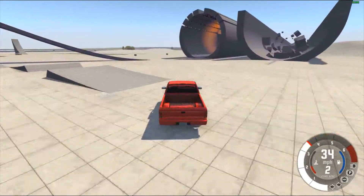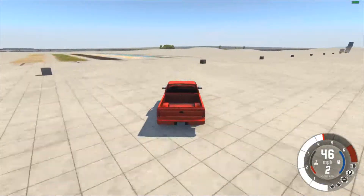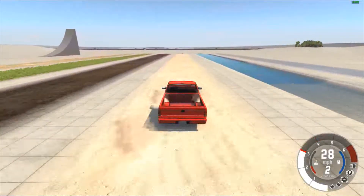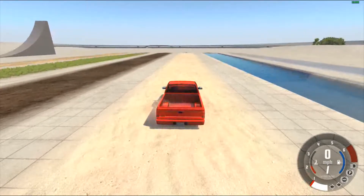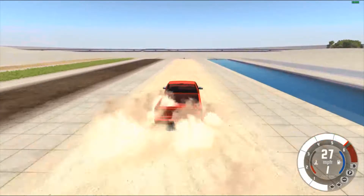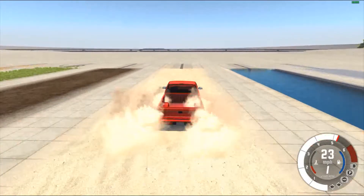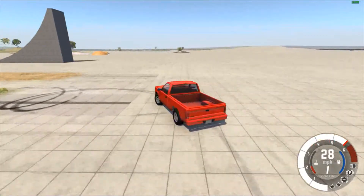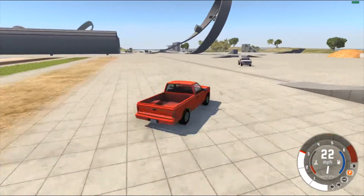It just wants to slide. Okay, sand pit test — coming in at about 30. It's bogging, we'll just do the stop here. The diff grabs up so much better. She pulls out of here way better than the 3.55 open. That shouldn't really surprise you because it's going to give power to both wheels a little more evenly.